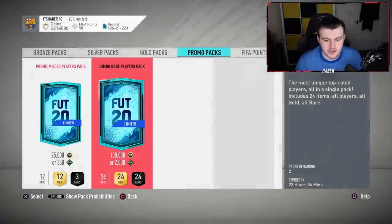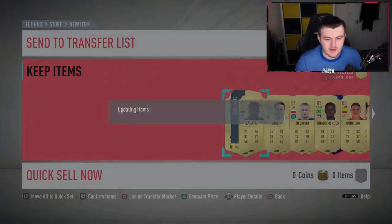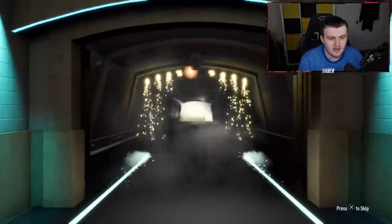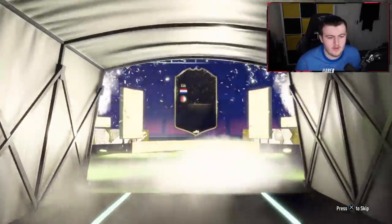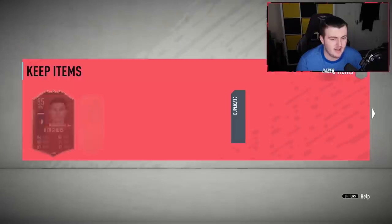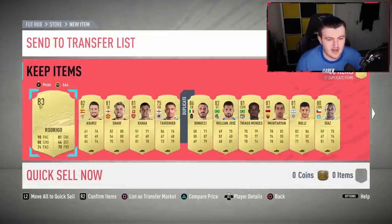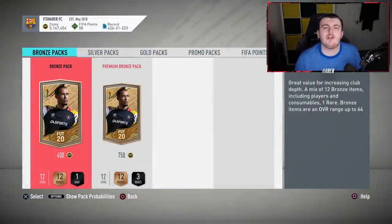Two non-boards in a row in 100k packs — that's like 16-17 quid each, absolutely yikes. Last one — at least a board, it's an informed walkout. Dutch right winger... Berghuis! 85 rating, new Team of the Week. We'll take it. Then another walkout — Bonucci. Not too spectacular overall, but that's where we'll end it. If you enjoyed please leave a like and subscribe if you're new. Thanks for watching, see you later!